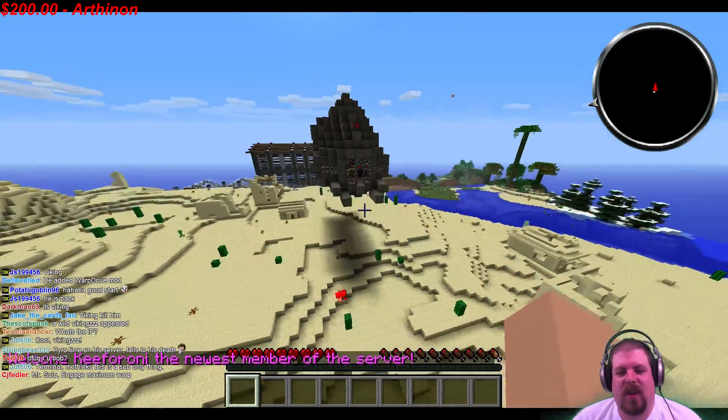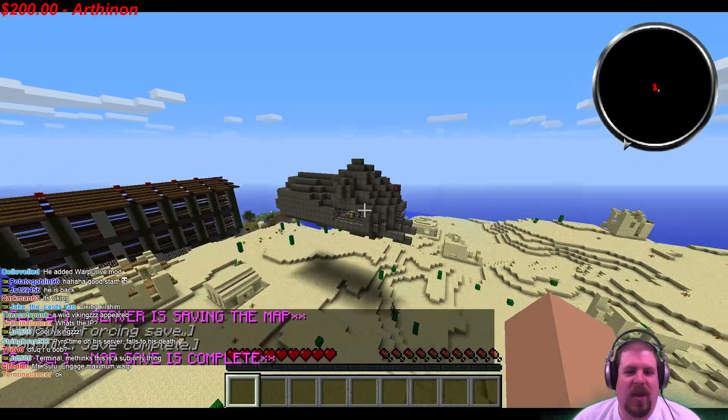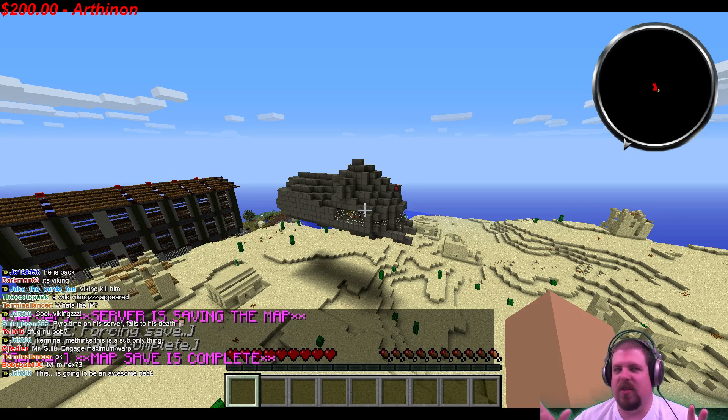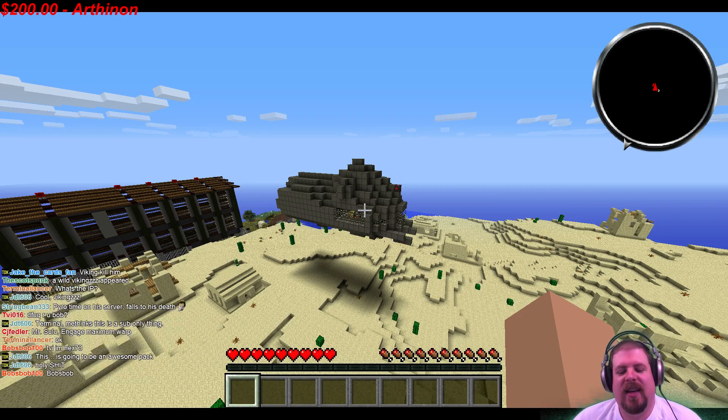This is the Warp Drive mod. The way the Warp Drive mod works is you can build your ship out of just about anything. I don't think you can build it out of sand, but you could try.